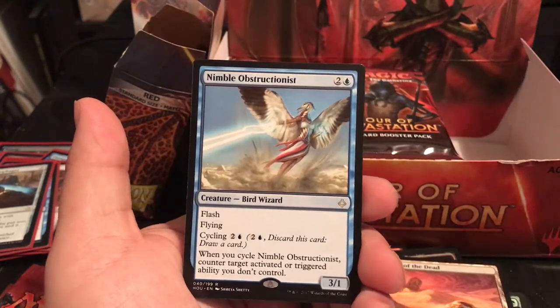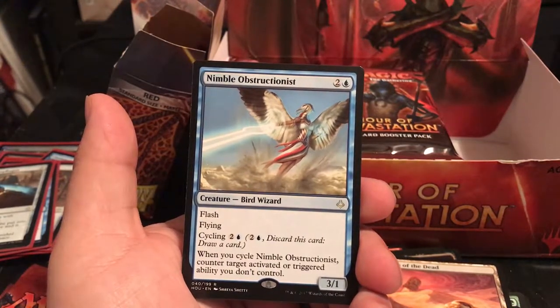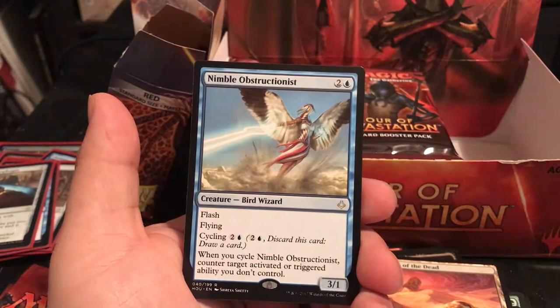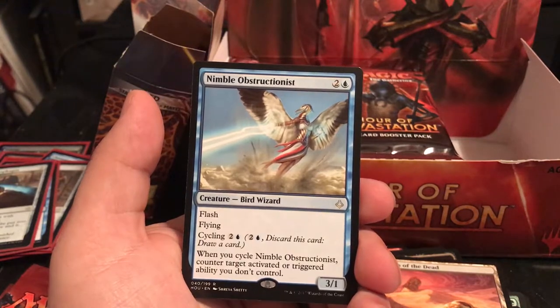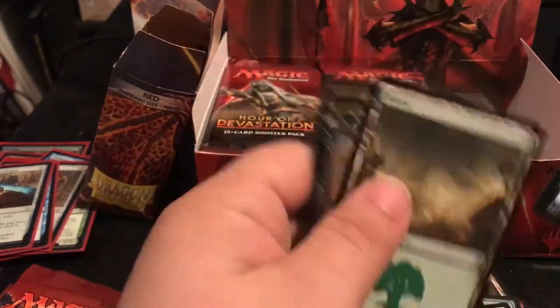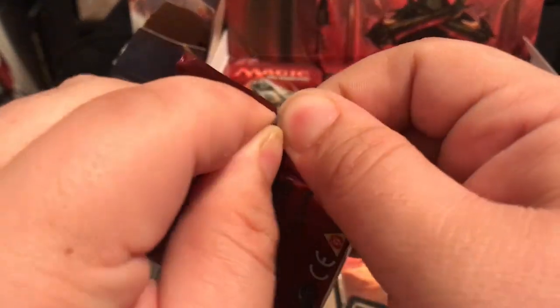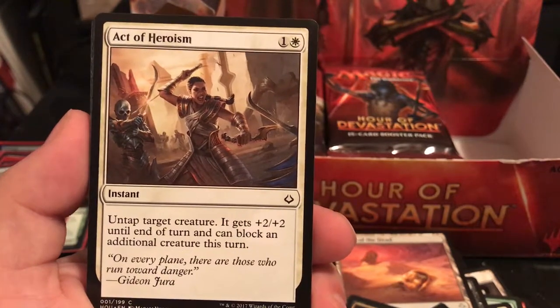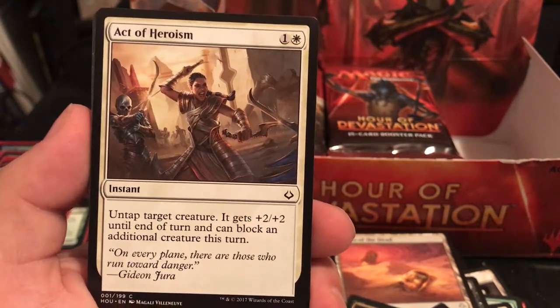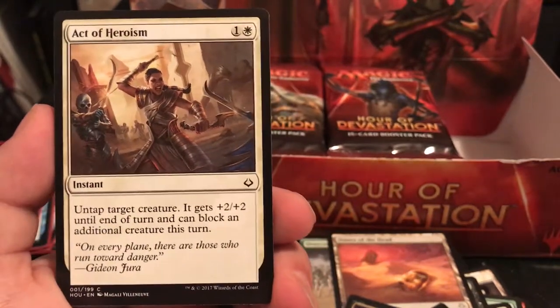The rare is Nimble Obstructionist - a 3-drop, 3/1 with flash and flying. Whenever you cycle Nimble Obstructionist, counter target activated or triggered ability you don't control. So you're either looking at a 3-drop counter ability, or a 3/1 you can put onto the battlefield at any time with flying. If you're holding this in your hand, you can bait them into attacking. Really good being able to block 2 creatures.